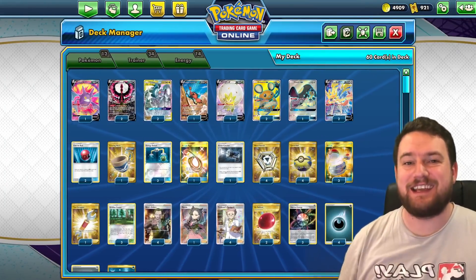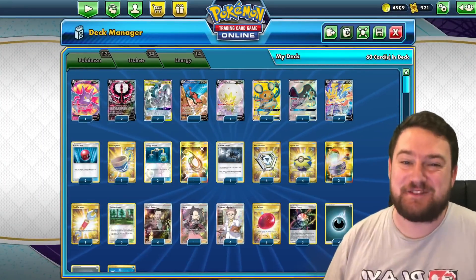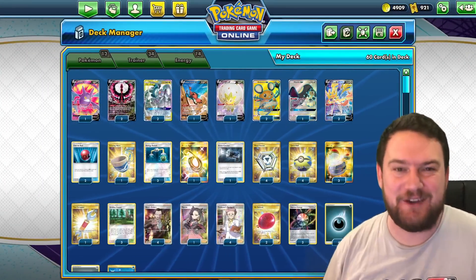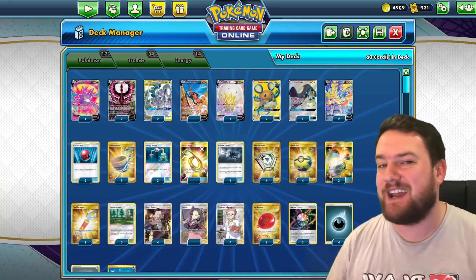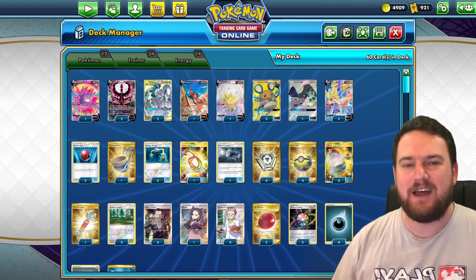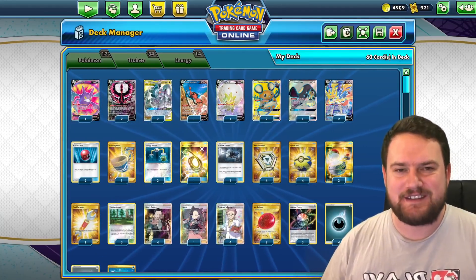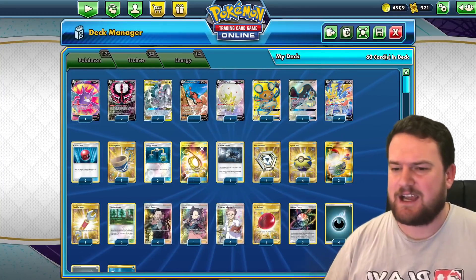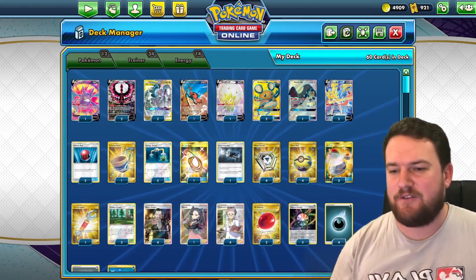Here is the deck we're going to be looking at today — ha, tricked you, it's an ADP deck! This one is running rampant in online tournaments at the moment, and you'll soon understand why. It is very, very strong. This deck list is heavily influenced by the one used by Mat69019 in the recent Australia TCG tournament. He did quite well, and it has a lot going for it.